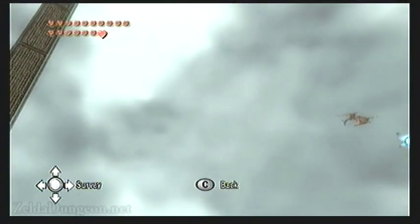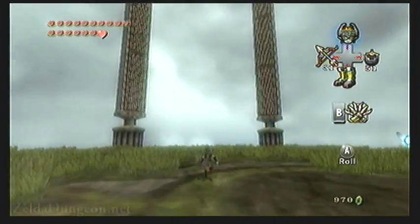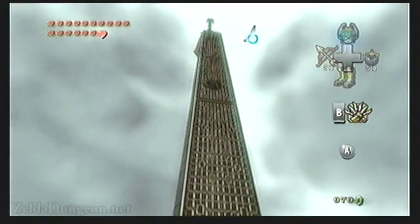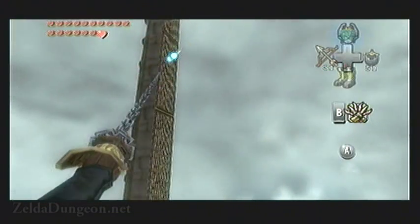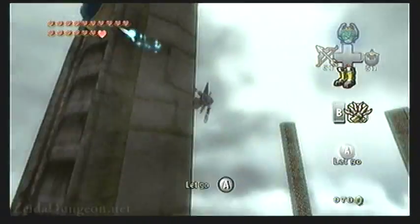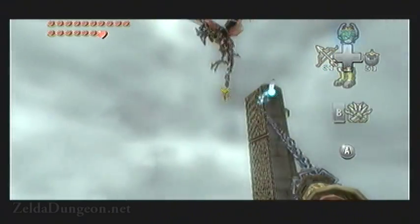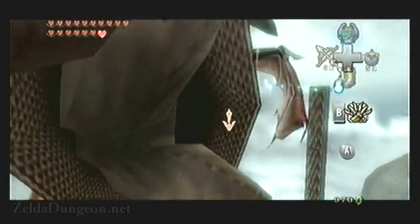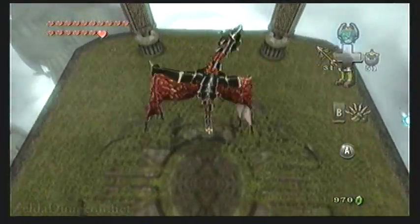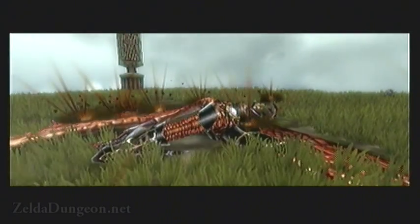The third type of attack that Argarok will perform is to perch atop one of the four pillars in the arena. If you wait too long, it will blow fire at you. Whilst it's charging up, you can use this time to your advantage and use the double claw shot to work your way up the pillars. When you're high enough, you can smack it in the head with your claw shot to make it leave the pillar. Now at a decent height, Z-target its tail once again and use the iron boots. Do this quickly before it starts blowing fire again — this will smash it into the floor, breaking off even more of its armor.